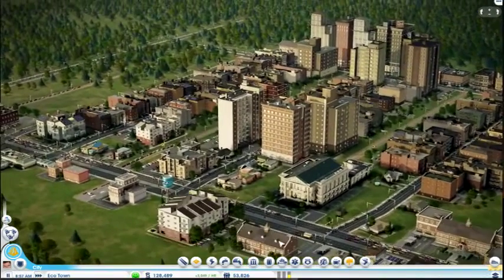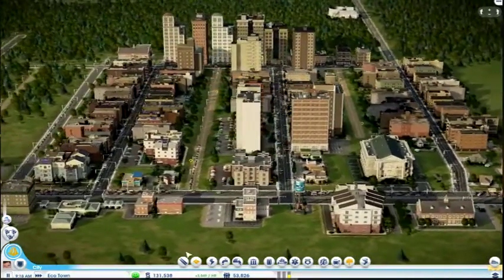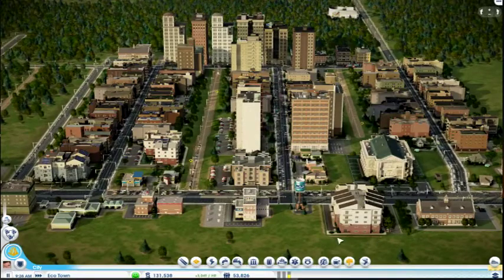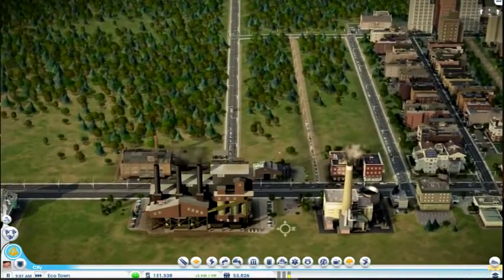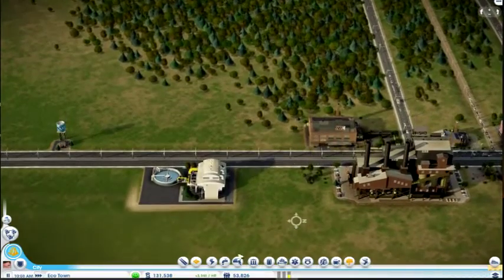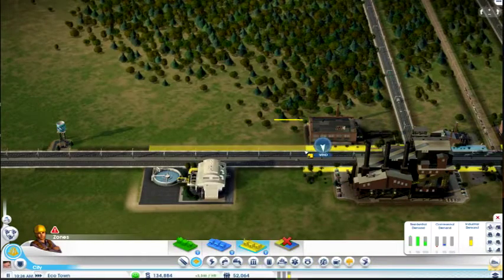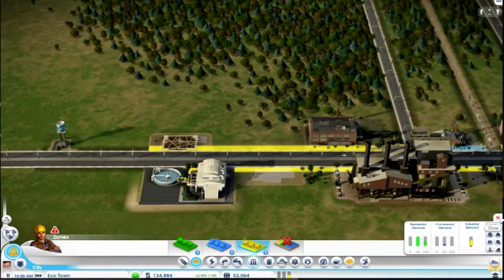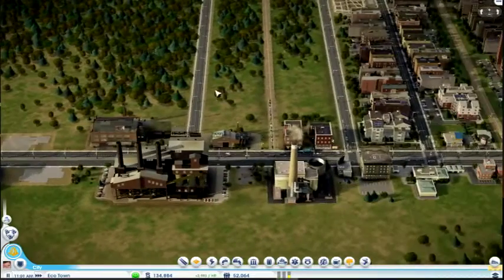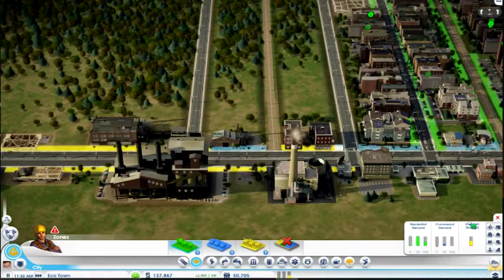The tendency is, as soon as you see anything - like I've just had a message saying that we need more factories, which I will put in - but the tendency is to just keep building. It's very hard not to build things. See, I've got a road here, and as soon as you click on the zoning thing, it is kind of tempting to start filling up all these lines.